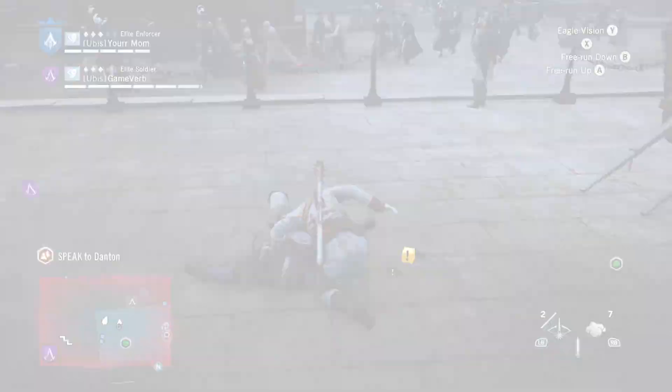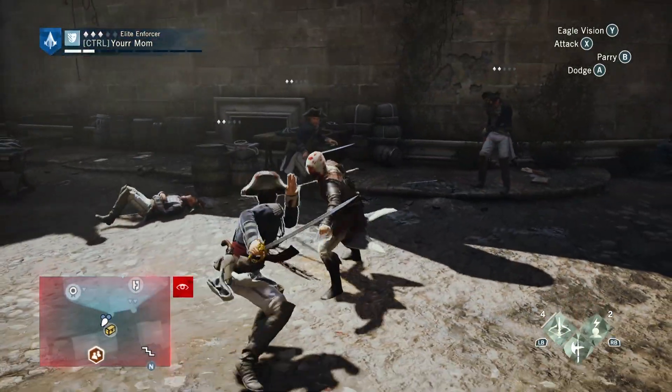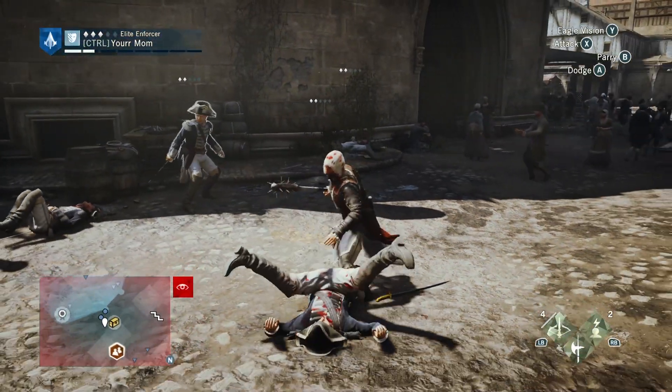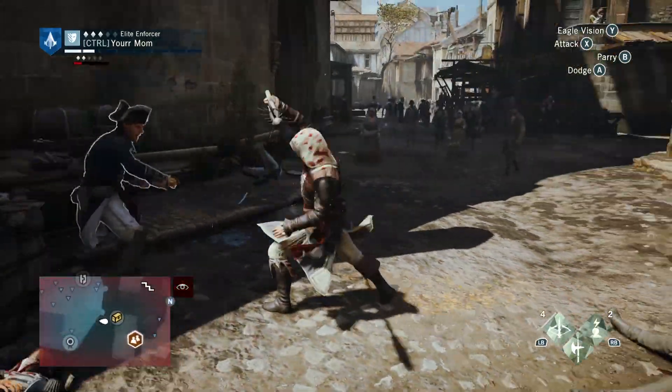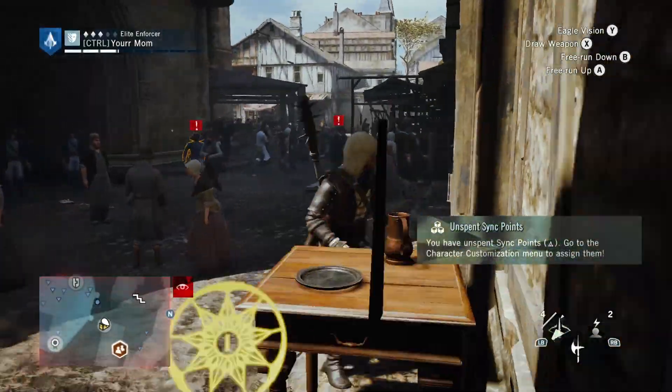When facing enemies, you'll often find yourself being ganged up on. When this occurs, it's best to angle your camera to show all the enemies at once. This is a very simple tip, however it will allow you to have the chance to counter all of their attacks.